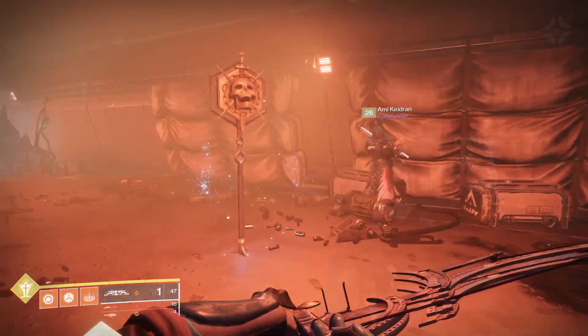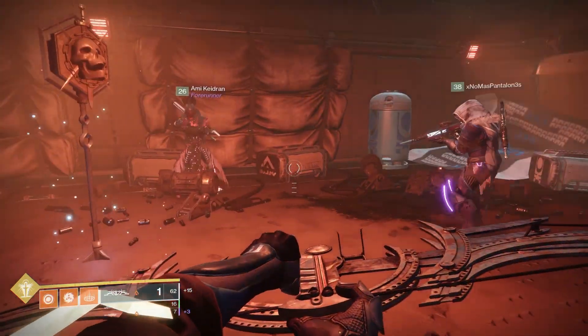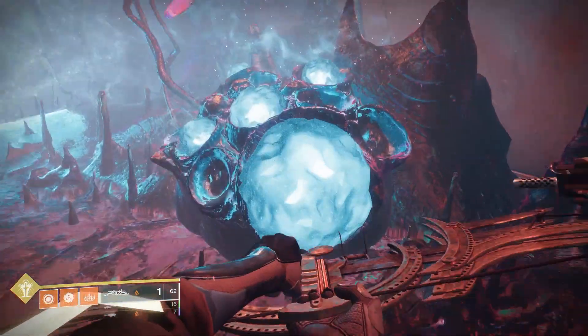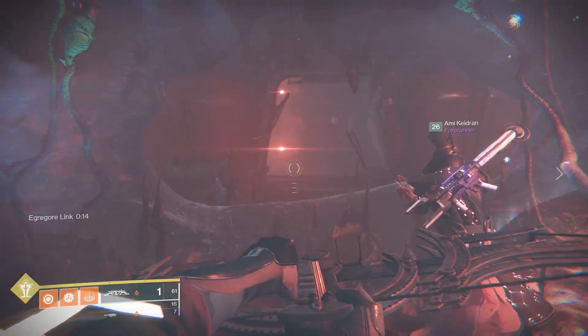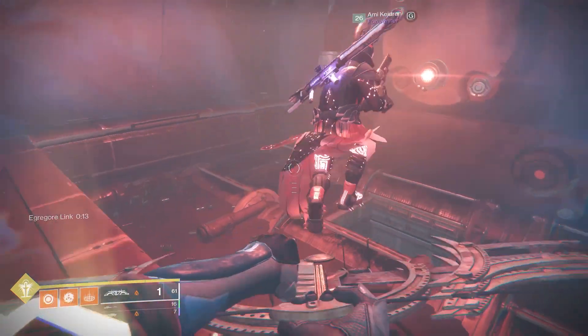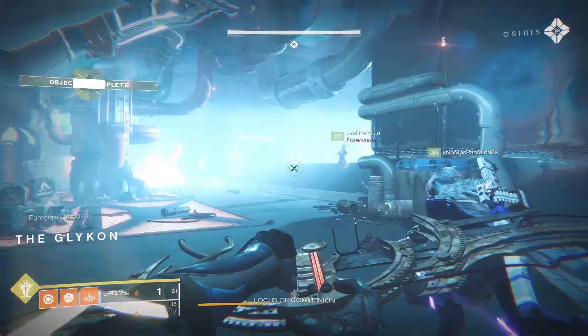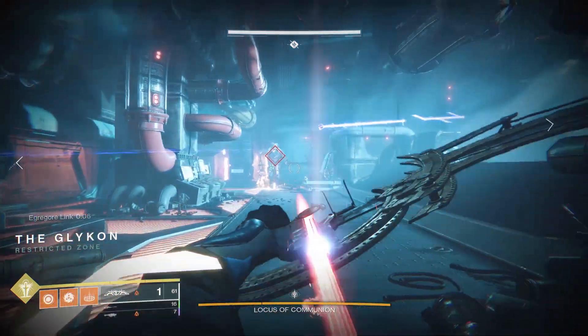In this new room you'll notice you can place a banner down — this is the last leg of our journey. Place a banner if you want, activate the switch in the room, grab a spore, pass through the barrier, and we're going to be engaging in the final boss encounter.